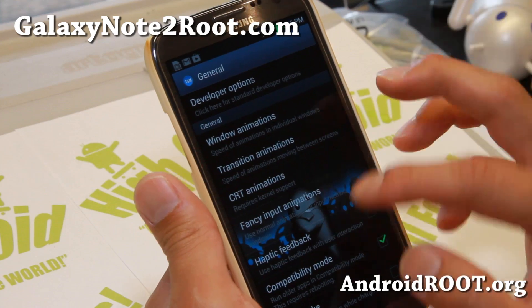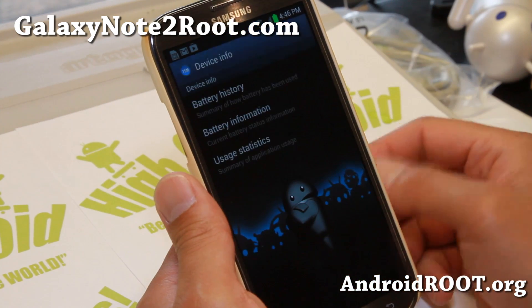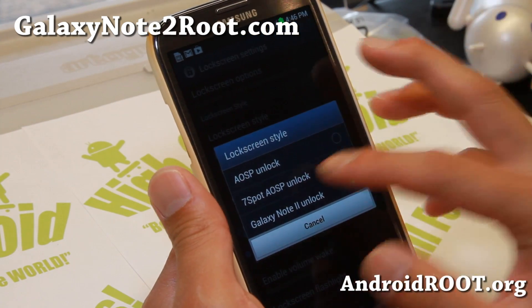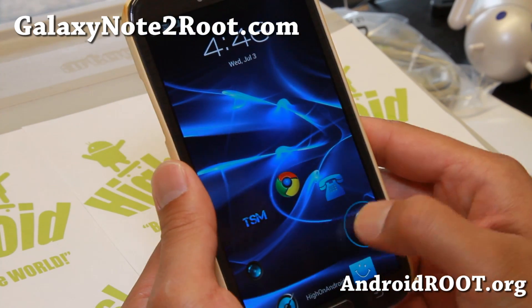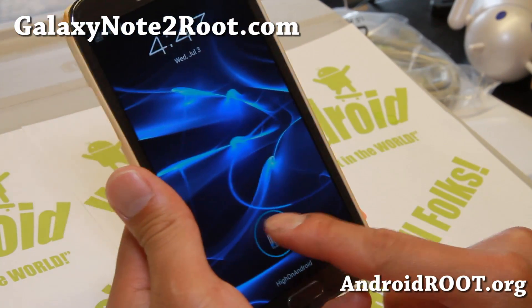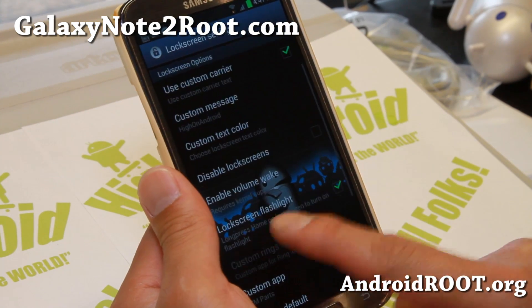Under General you can change the window animations. Let me go through some of the stuff that are kind of interesting — device info, lock screen settings. Here's some interesting stuff: you can get the seven spots AOSP lock screen. Nice icons there, as you can see, and also a custom carrier — I've got HiOnAndroid there, so that's very nice. Slight customizations there and also lock screen flashlight.